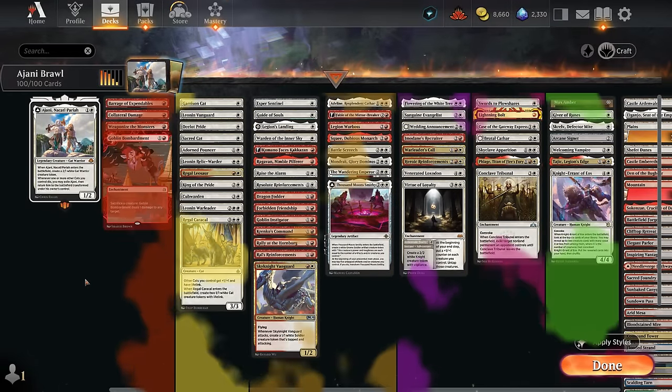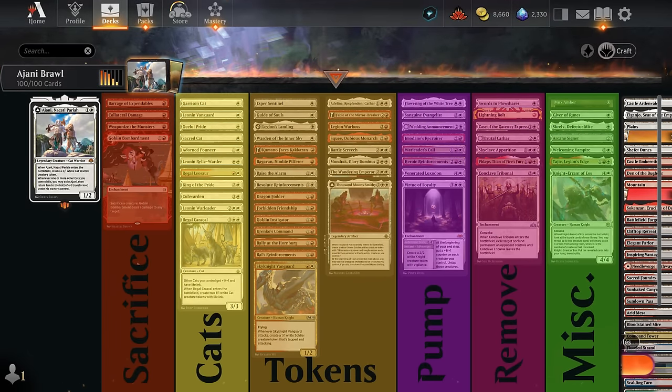I've split the deck into a few different categories. The first and perhaps most important category is red enchantments that allow us to sacrifice creatures to deal damage. That way we can easily sacrifice a cat token to transform Ajani into the Planeswalker, and because these are all red enchantments, we now have another red permanent so the 0 ability can also start dealing damage.